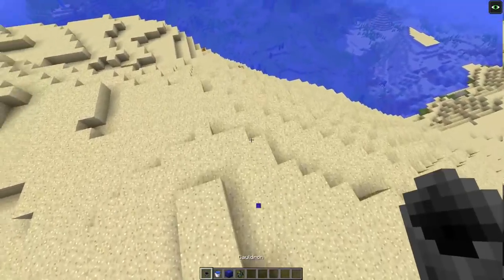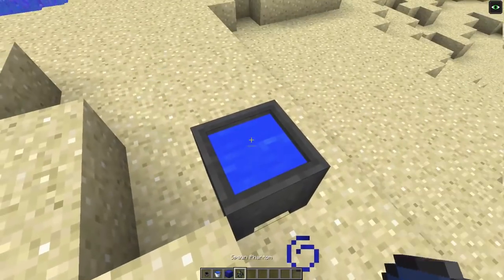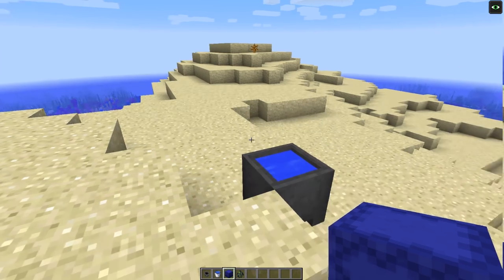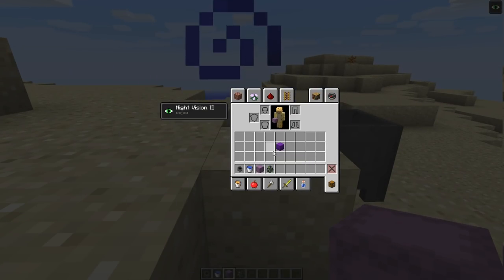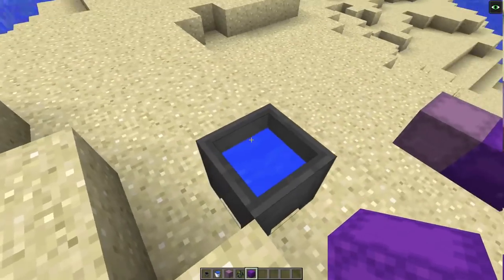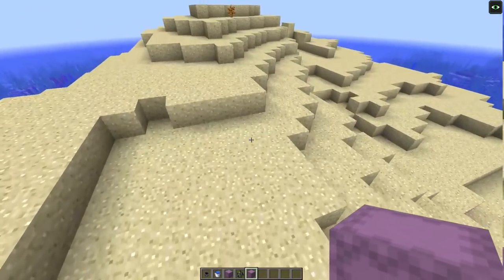The next change is that cauldrons can now be used to officially undye shulker boxes. The old shulker box that was just called the shulker box is now officially referred to as the purple shulker box, and there is now also a default one which you get when you dye it away. As you can see, it looks like this — it's a little bit different to the purple one. You can barely spot the difference, but there is in fact a key difference, and you can do this with any color, even the purple shulker box.